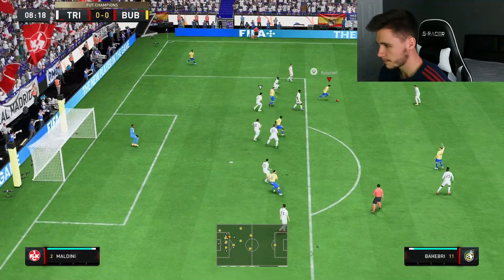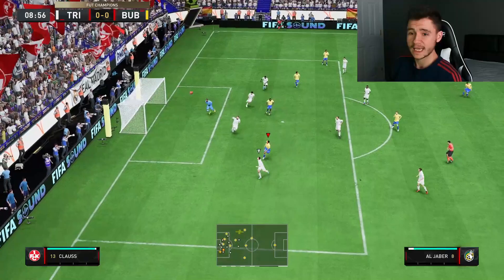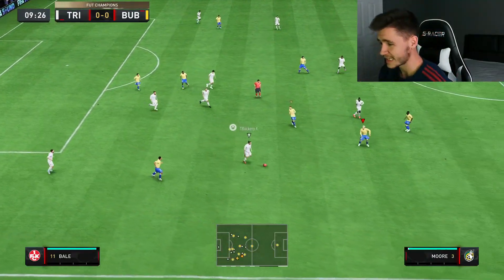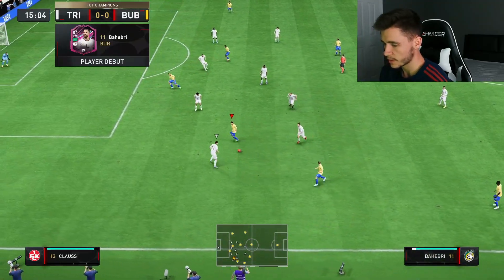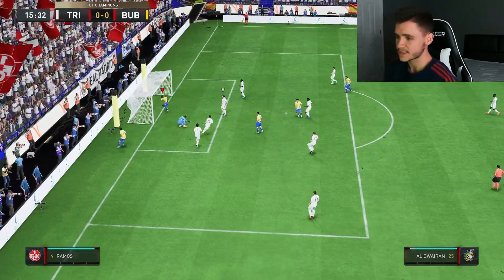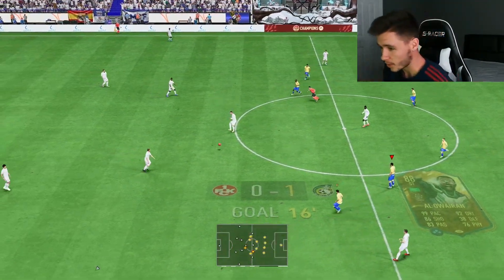Baheberi picks it up — good acceleration. I know he hit the crossbar but the acceleration from that was insane. He's been dribbling, still with it. His attacking positioning has been really good so far. He plays it across for an easy pass — great assist right there by Baheberi. Fantastic wing play. He feels like an incredible card.